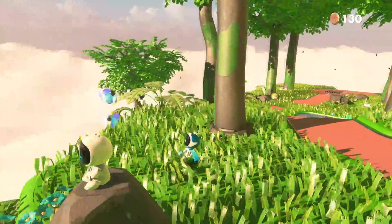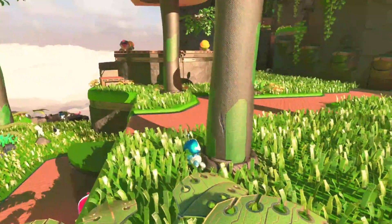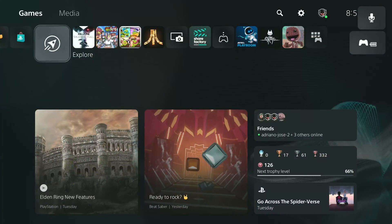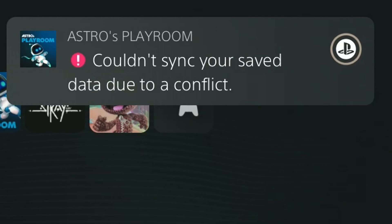For months, I've been getting a warning message on my PS5, and today I'm going to show you how I got rid of it. It was happening every time I powered on the system. It's a notification for Astro's Playroom, and says: Couldn't sync your saved data due to a conflict.